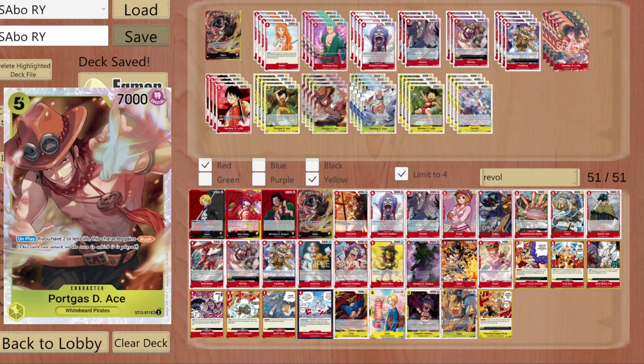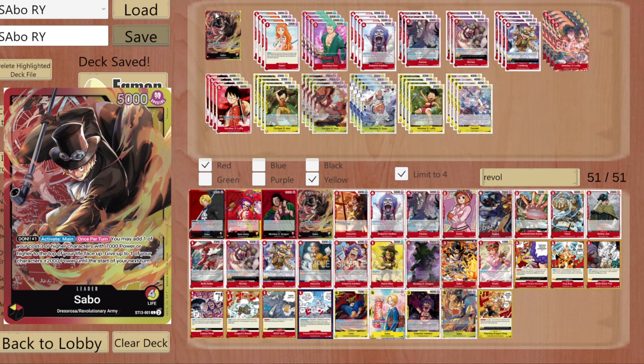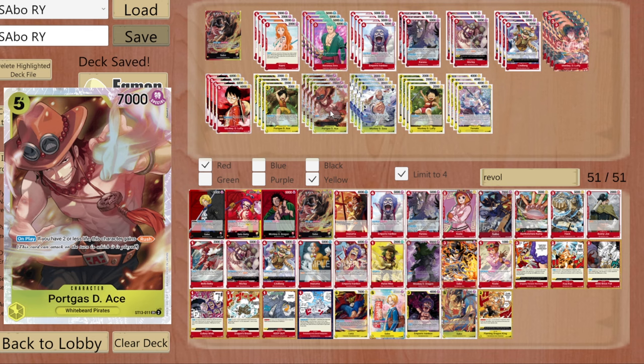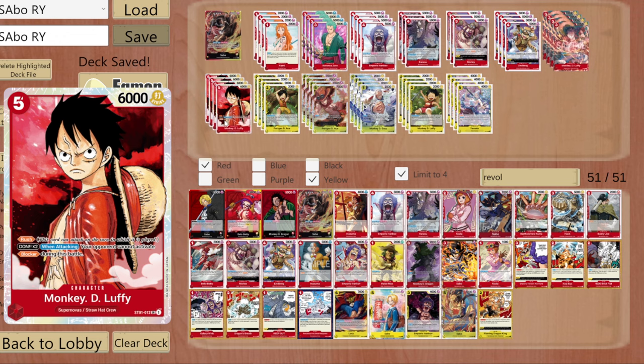On turn six, you can go 5, swing 6, swing 7, add him to life — you're gonna guarantee to get him back. Then on eight, you go one here, play this, go seven, play Ace, return, bring him out, then go seven again, go eight with your leader. You can do the same thing with Luffy as well, but it's six instead of seven.